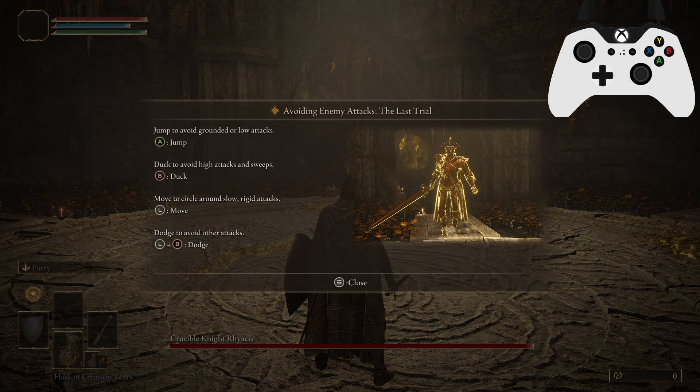And now we get the true boss — Crucible Knight. The last trial: jump to avoid grounded and low attacks, duck to avoid high attacks and sweeps, move to circle around slow rigid attacks, and dodge to avoid other attacks. This boss is going to do those four attack types and you need to defeat him using them — you can only do damage by avoiding attacks in the correct way. He has a lot more health, and below 50% health he will get some regen, so keep up the pressure. Don't worry too much if you are struggling with it — this is just to teach you to recognize these attack types out in the field. You don't need to fight Crucible Knights like this in the future; it is just for this one.